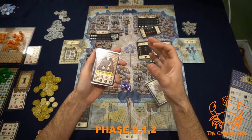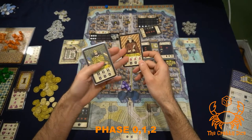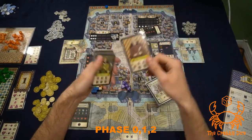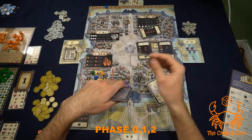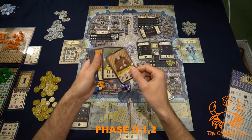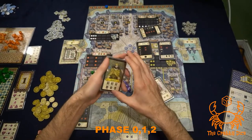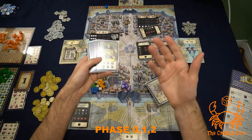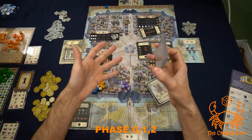However, I am a fan of the variant this expansion introduces: you flip over an extra character bonus card at the start of the game and make it a global one placed on the side of the board. Everyone can score that one too. In a three-player game you score four objectives instead of three, and in a four-player game you score five. I really like that variant and pretty much play with it every single time.